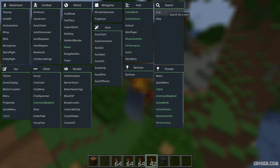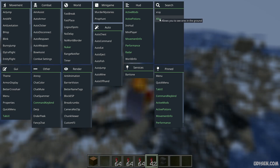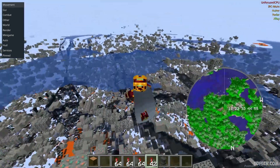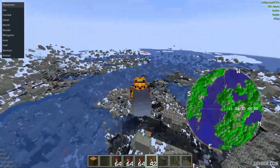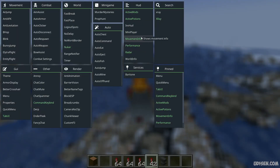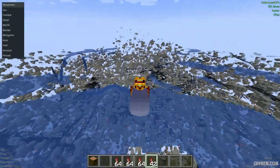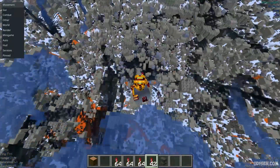Way number one: press Right Shift. Here in the search panel, paste 'X-Ray', then press left mouse button, find X-Ray here, and see — everything around me looks very cool. Also, of course, we need to deactivate this radar. Yes, it is radar, not mini-map. And everything looks very cool.